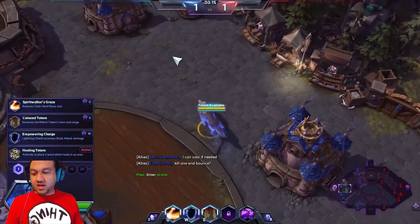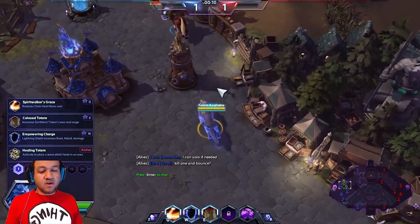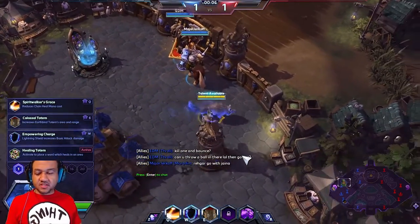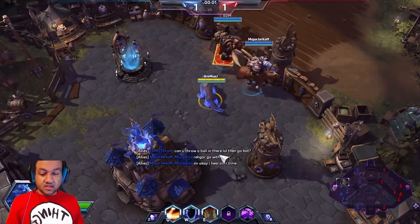At level 1 we're gonna go ahead and grab Spirit Walker Grace, or you can grab Healing Totem. I'll give you an alternate — which ones I used to grab — so I'll be happy to show you with that. We're actually gonna grab Spirit Walker Grace, and that way we'll have a lower mana decrease.